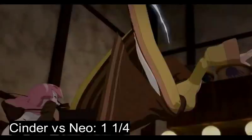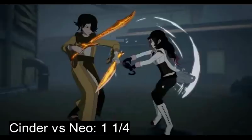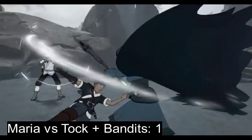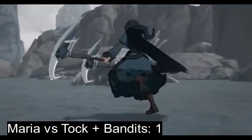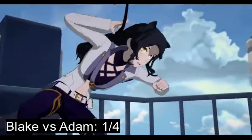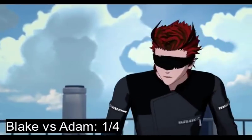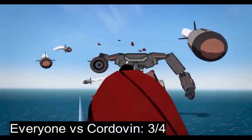Cinder vs. Neo: 1 and a quarter. Fast and exciting display of ability, but the long-winded interruption ruins the flow of the battle and choreography gets worse once Cinder starts using her swords. Maria vs. Toc and her bandits: 1. Fun watching Maria have to put effort into blocking bullets, but disappointing that cool gravity dust tactics were reserved for the Nevermore exclusively. Blake vs. Adam: 1 quarter. A glorified talking scene — the too-close camera and hyper-fast movement of the characters makes the action hard to follow, and Adam's teleporting is immersion breaking.